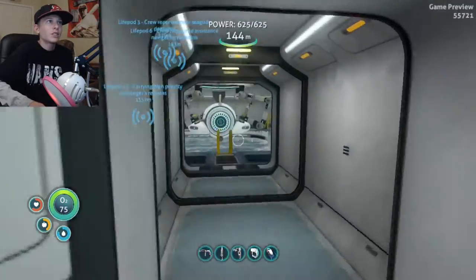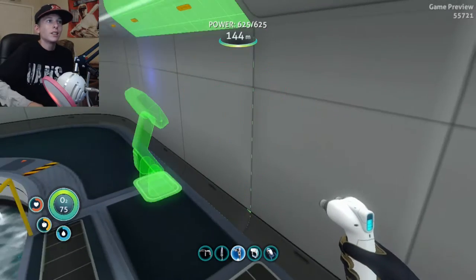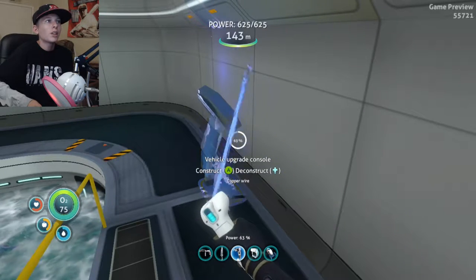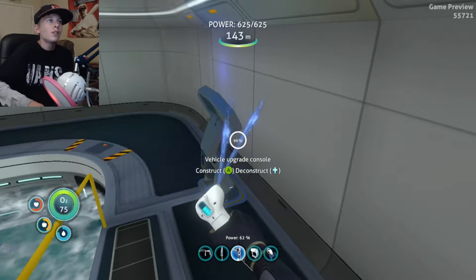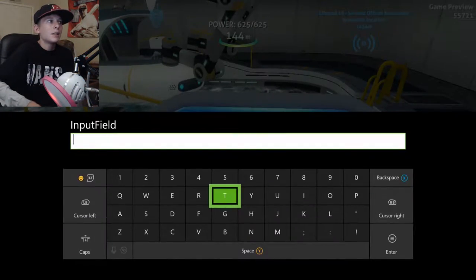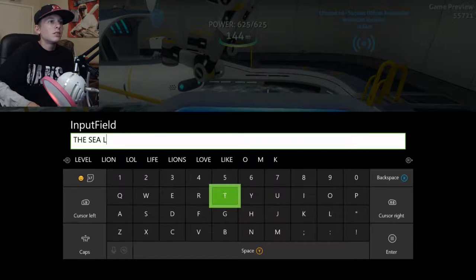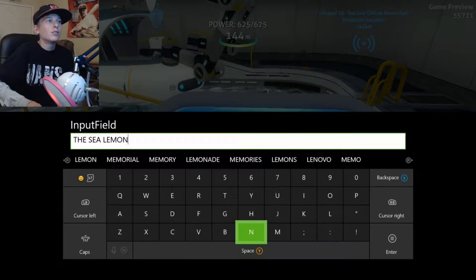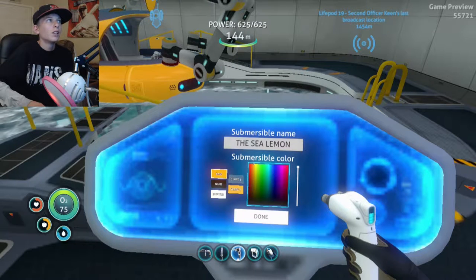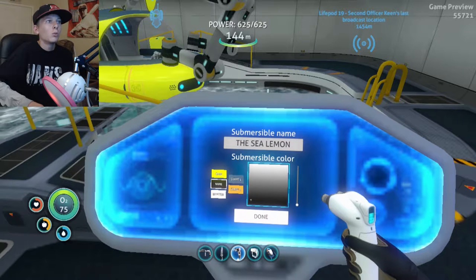And then we can upgrade the Seamoth. Vehicle upgrade console — beautiful! The Sea Lemon. The base is not going to be this color — it is going to be a beautiful yellow.